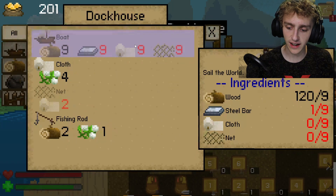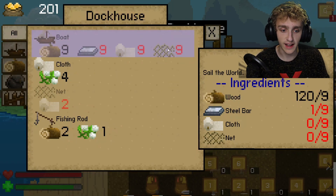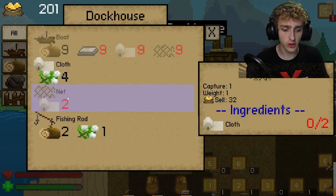We're going to build a boat, like that good Colton Dixon song. So we need nine cloth, nine net, nine iron, nine steel, and nine wood. We've got the wood covered.